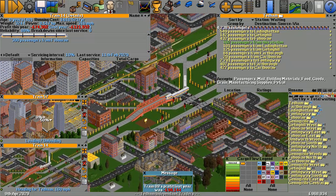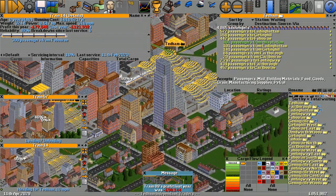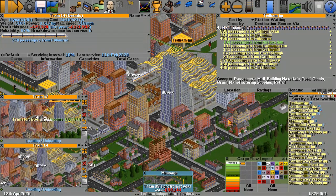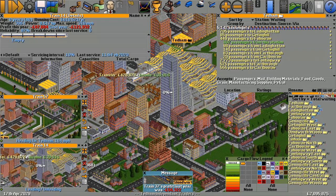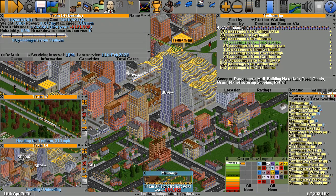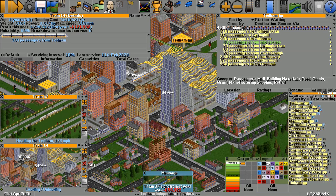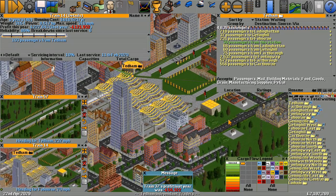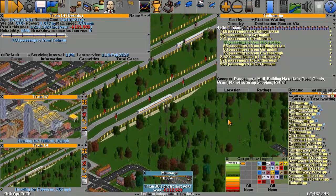We're coming towards Tedum, through the last junction, and into Tedum. Obviously those 300 passengers are going to get off — how much money is that going to give us? Let's find out. There we go — 224,000 for the transfer. Now it's picking up passengers from Tedum again and it's got 193.